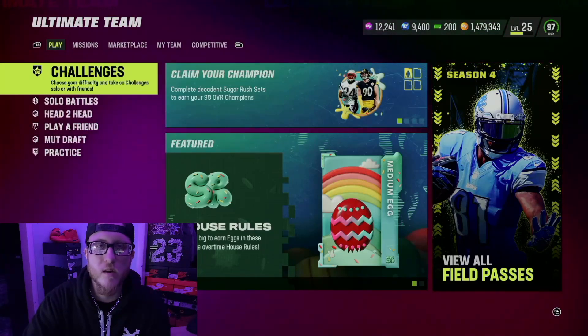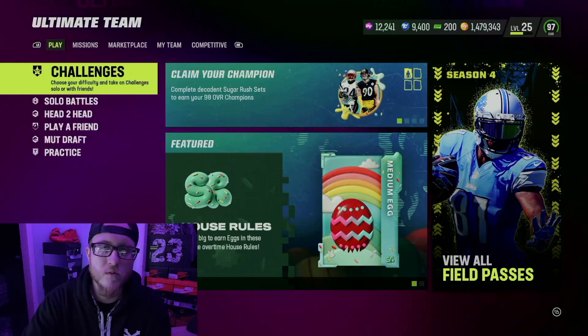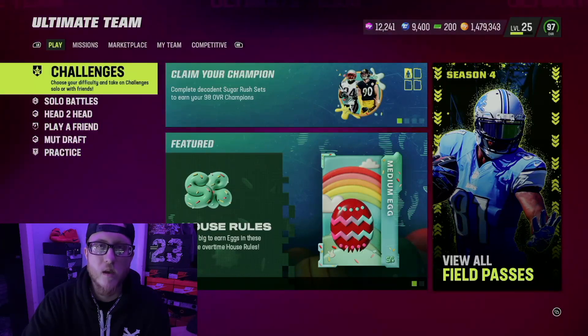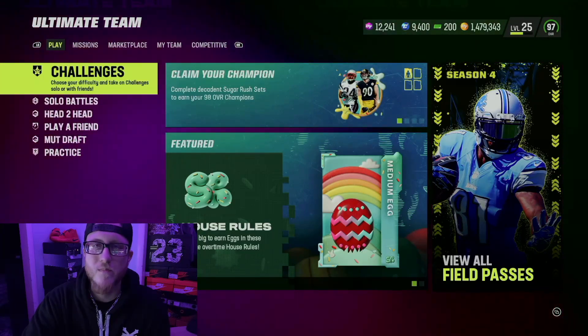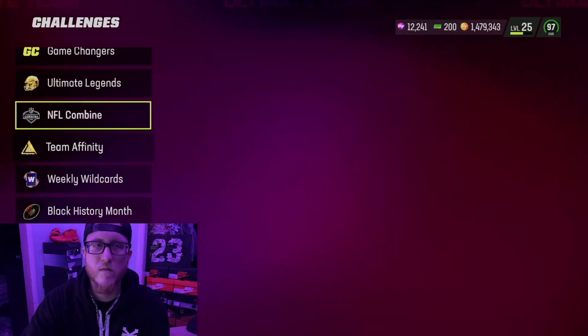Today we're going on a little Easter egg hunt. The Easter challenges, also known as the sugar rush, came out in Madden and they placed Easter eggs in little spots where you got to do a little searching to get them. If you have the challenges done you'll probably find them a lot faster, but I don't have all the challenges done. I'm going to show you where you can find them.